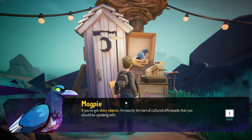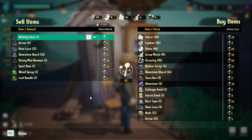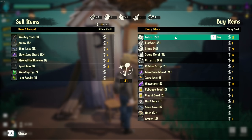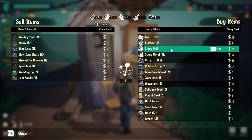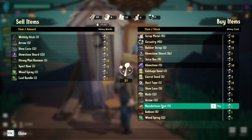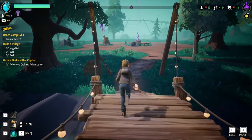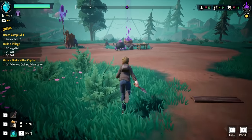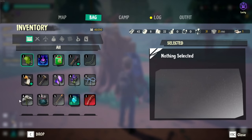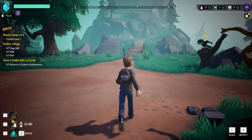Welcome to Magpie's Emporium — 'if you've got shiny objects I'm exactly the sort of cultured aficionado you should be speaking with.' Let's see what we got — sell items, items. Oh here we go: fabric and stone, rubber gloves, chargey sponge, cabbage seed, ducks. We can grow food as well. I don't need any of that stuff right now. I need more schematics. To raise your camp level you must either find drakes hibernating in the wilderness or increase the age of the drakes through the application of crystals. Higher level camps allow you to build more improvements. So we need to go out and find some crystals!